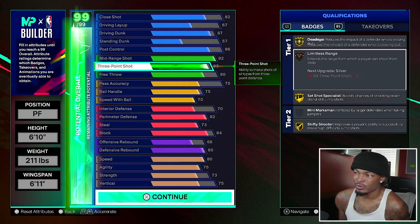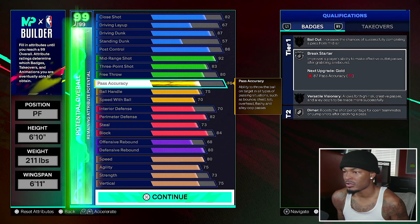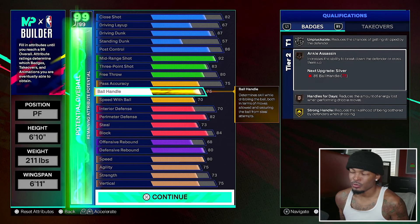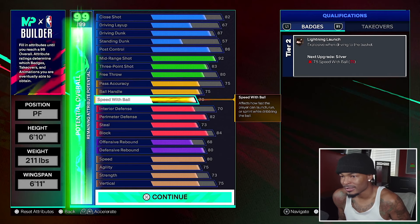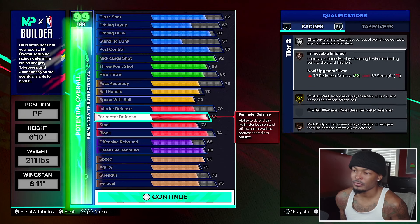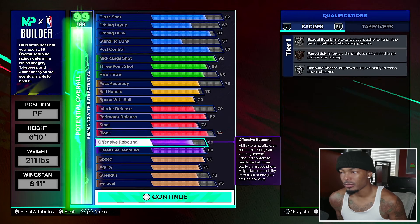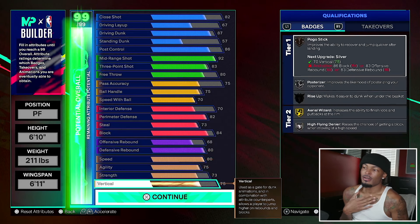You can max plus one post fade phenom to legend, or max plus one dead eye to hall of fame — then you really got Kevin Durant. 83 three-ball gives you limitless range. 75 pass accuracy gets break starter and dimer on silver. Ball handle gives ankle assassin, which literally makes people stumble even on bronze. Speed with ball is 70 for lightning launch — the 2K build can't get lightning launch. Interior defense 70 gets paint patroller on silver, challenger on silver, immovable and forceful on bronze, silver interceptor, bronze glove. 84 block gives high flying denier silver, pogo stick bronze. 80 defensive rebound gives rebound chaser and box out beast on silver.